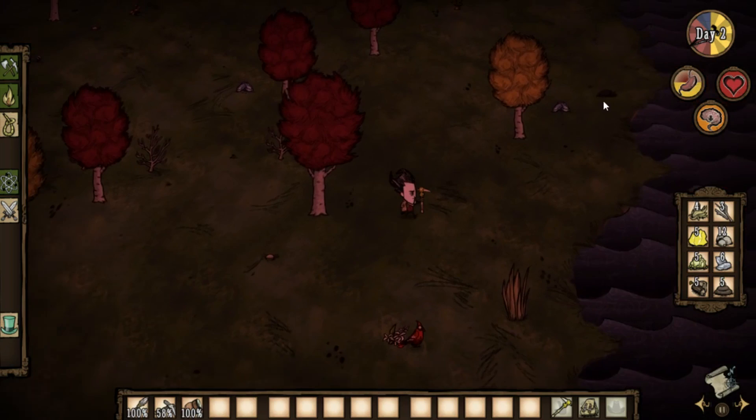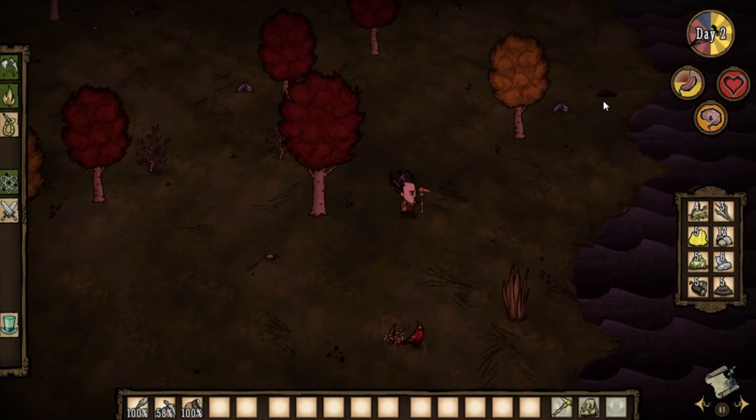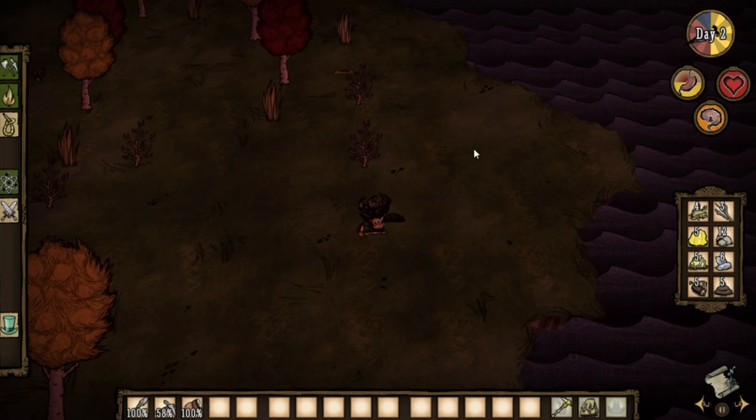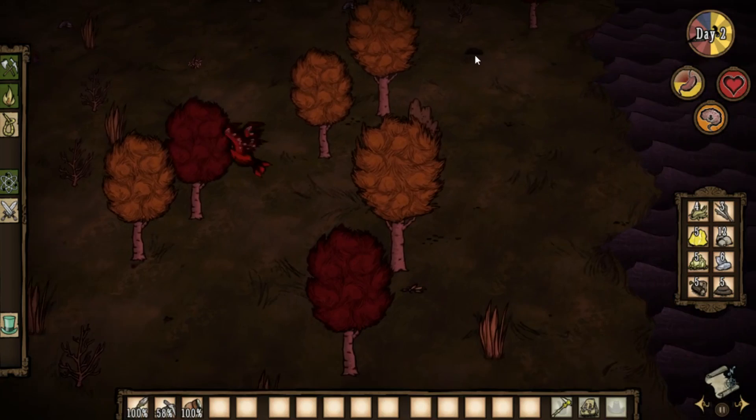At this point, you'll need to be careful. Either the koalophant or the varg has just spawned. The tracks don't tell you anything except for which direction to go, so don't assume you'll find one mob over the other. Although the koalophant is much more common than the varg, rotate your camera around as much as possible and walk slowly in that direction to find out which mob spawned.